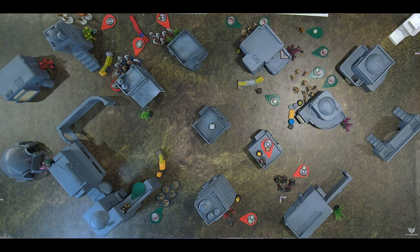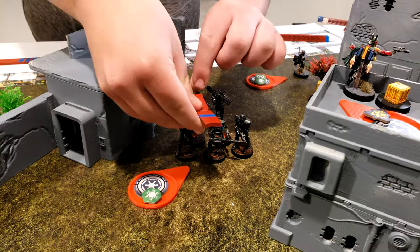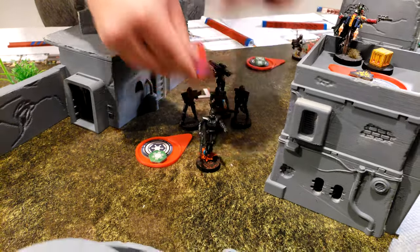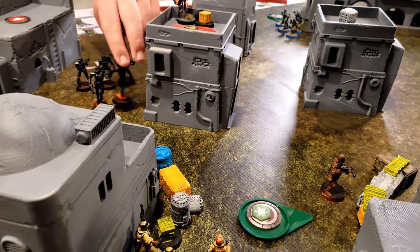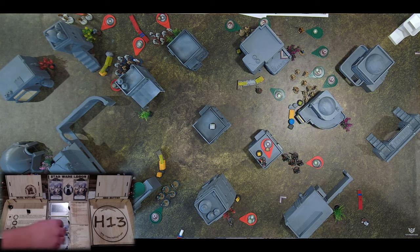I've got my other activations with the Dark Troopers. Troopers will take their second action. They will move like so, and then they're going to shoot their grenade launcher and their other weapons into Chewbacca. That was kind of garbage. It's four hits - are you going to spend your dodge? Yeah. Blanked on both reds, and now he has deflect.